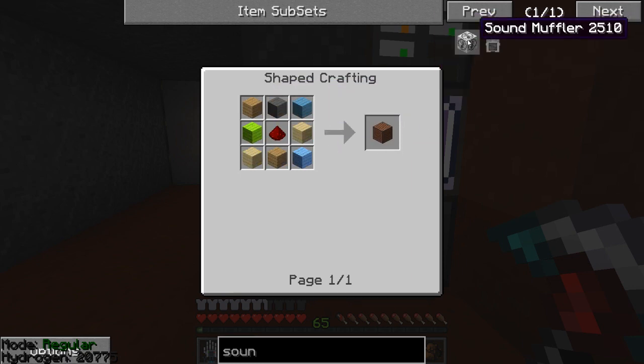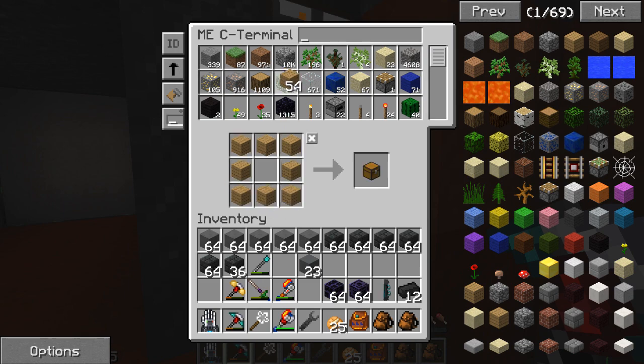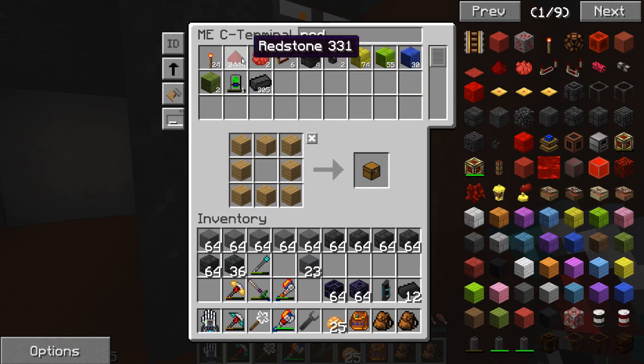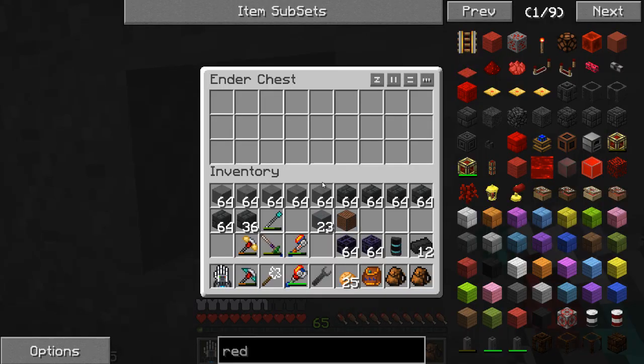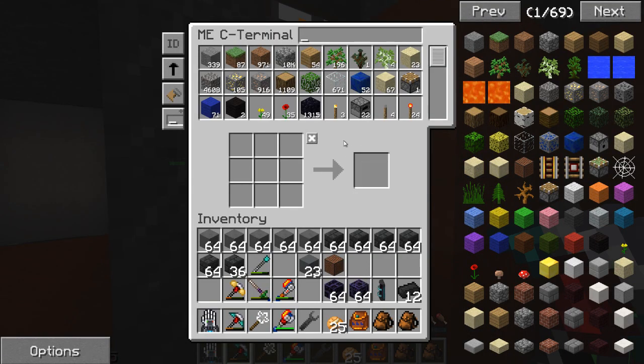We need a note block, so wood. Redstone in the center — tons of redstone. I was getting a little low there for a while, my quarry's been doing some work. There's our note block. Surround that with some wool and there is our sound muffler. I'm going to put this right underneath here.